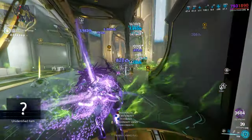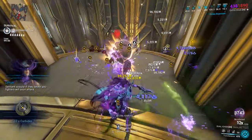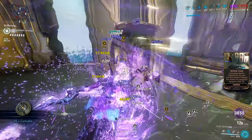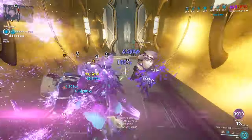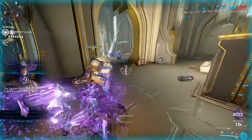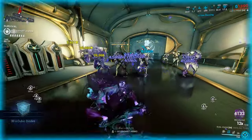You might ask why I'm using Primed Reach and Opportunity Reach if the cloud range doesn't change. Well, the cloud itself doesn't change, but when you kill an enemy in incarnate form, the more enemies you kill the higher the chance of a cloud spawning — and you can reach further with your weapon, meaning the clouds can appear further away as well.